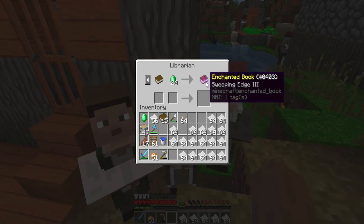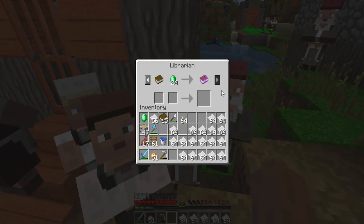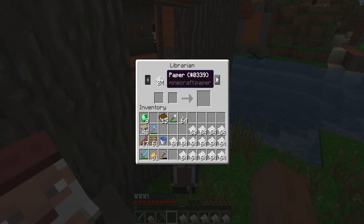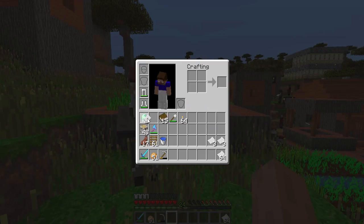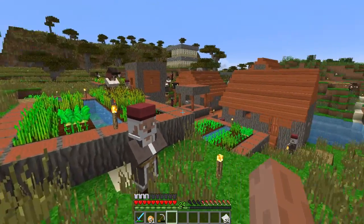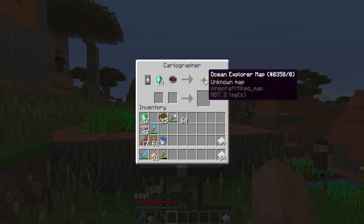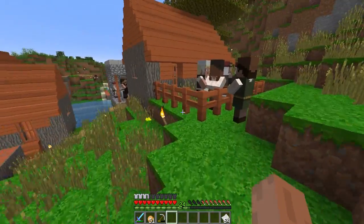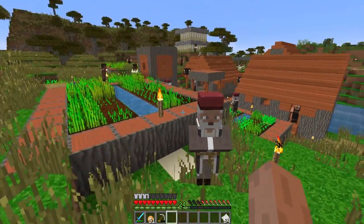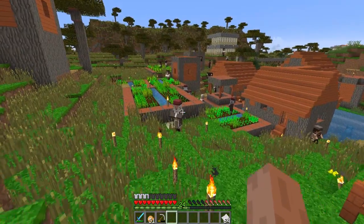What — I don't even know what this enchantment does. Sweeping Edge III — is this a good thing? I have to look this up. I know this is good and this guy also has a super cheap trade. We are out of paper, but we have a bunch of emeralds to trade now, so we will probably be able to buy the pickaxe if we find someone selling it. They sell maps — I'm not sure what an ocean explorer map or a woodland explorer map is, so if you guys know anything about this, please tell me in the comments.